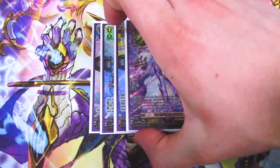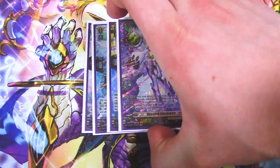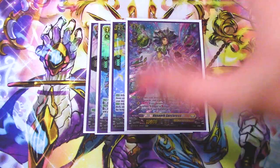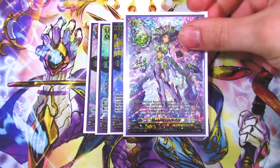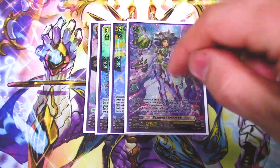Next up in the ride deck we have our main grade three, Hexorb Sorceress. When your drive check reveals a trigger, you can choose one of your other rear guards and it gets 10k, so you can double up on triggers. The activated skill is: once per turn, if you have Persona Ride this turn, you can soul blast one, reveal a crit or front trigger from your hand, put it on top of your deck, and then perform triple drive — so you're guaranteed a trigger. It's decent but needs a lot of support.